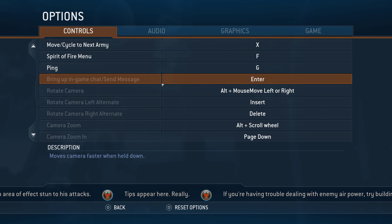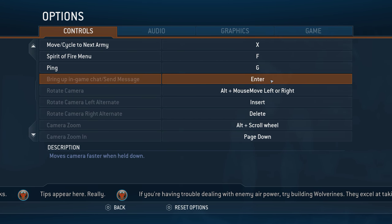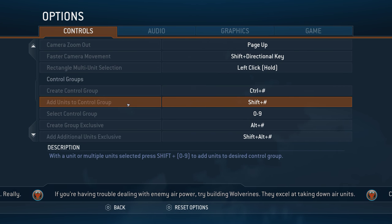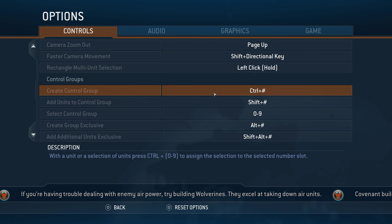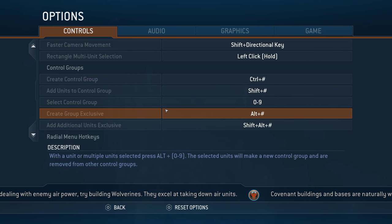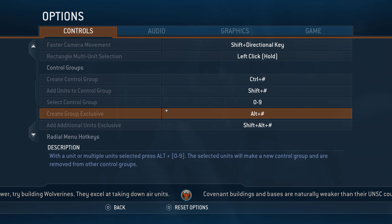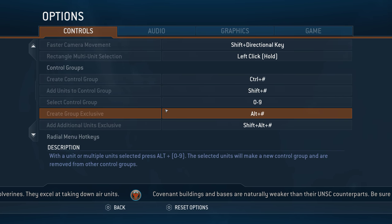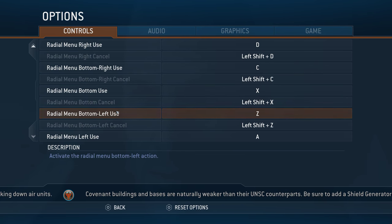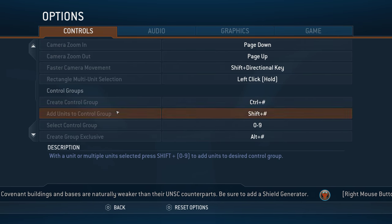It looks like there are a few keys you cannot rebind, so not all of them are going to be rebindable. It does have control groups, which is very good. Obviously on console you weren't able to create control groups — that was mostly just down to the console controller not having that many buttons. Most of these are rebindable, that's pretty good. Disappointed not all of them are rebindable, but that's okay. Definitely a good list of controls.